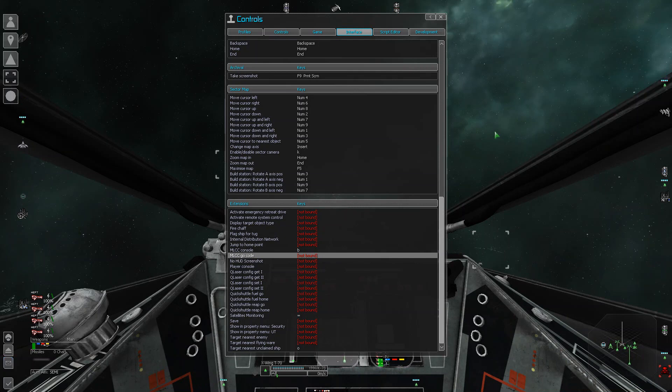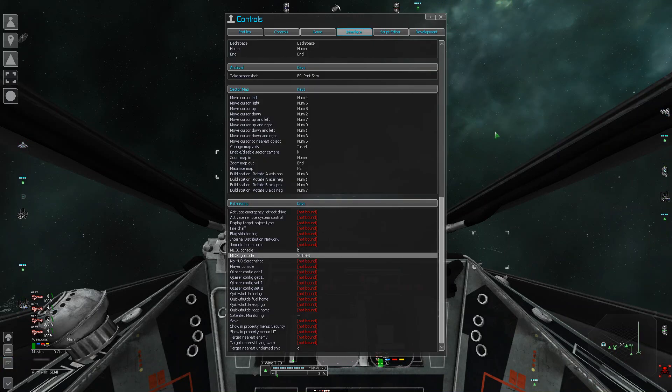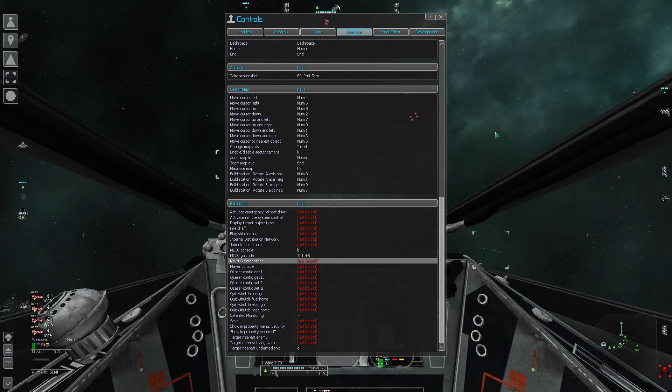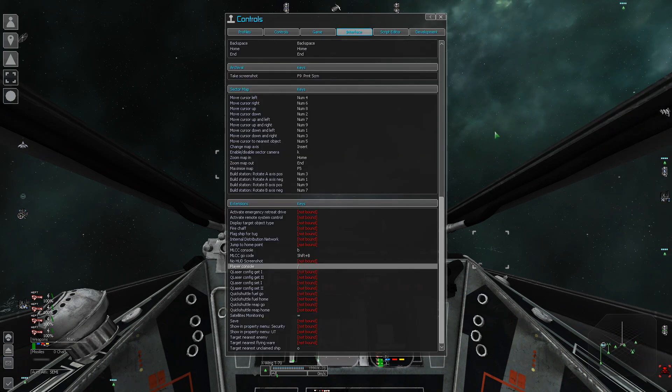MLCC is what you use to call in the big fleet and use fleet management in LitCube. MLCC Go is what you use to actually execute the command — so once you call in the ships, you hit Shift B or MLCC Go to have the fleet execute their command. Player Console is another very important one — LitCube ship compendium, templates, UT blacklist, all of that very important functionality is contained in the Player Console.